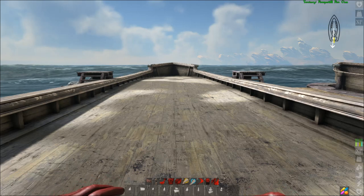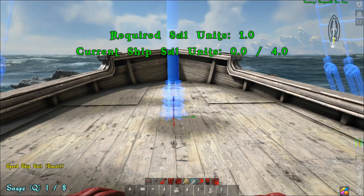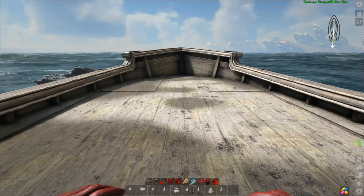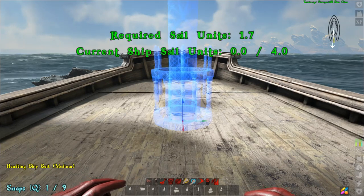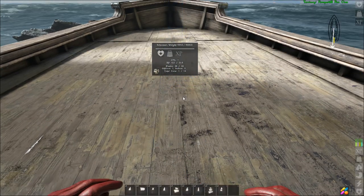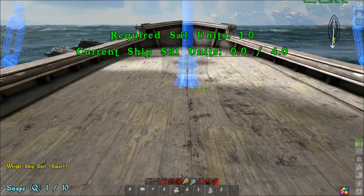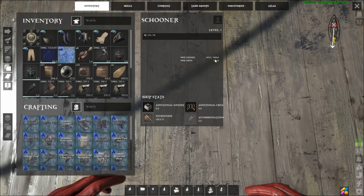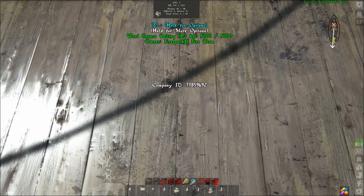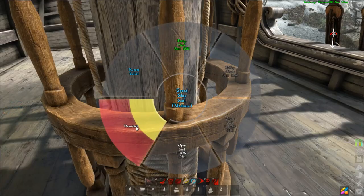If you're sailing with a full crew, it may be worth doing something like two small speed sails and two handling sails. If you're making a weight ship, you could just use a bunch of weight sails. Or if you just want a little additional weight and don't really care about using the sail, you could do a large sail and then a small weight sail. For example, our current weight is at 9,000 — placing a small weight sail bumps that up by an additional 425, which is a pretty decent increase without spending any leveling points.